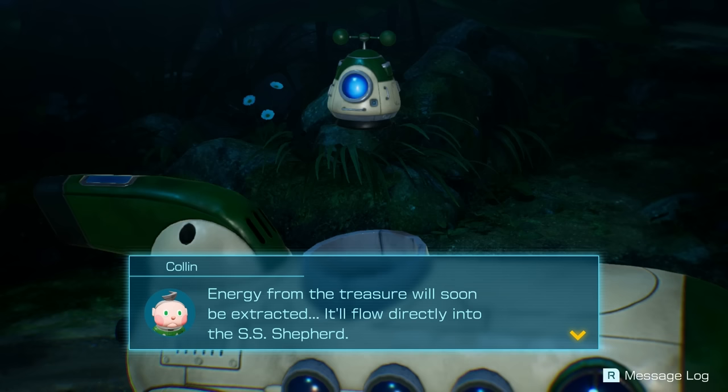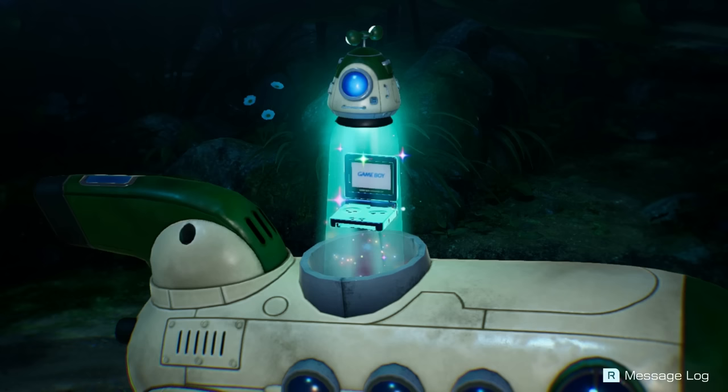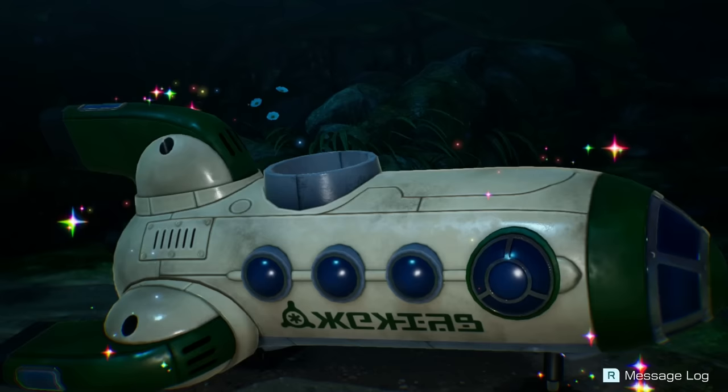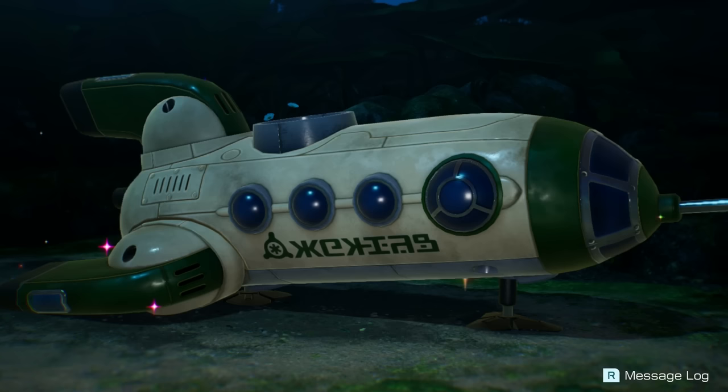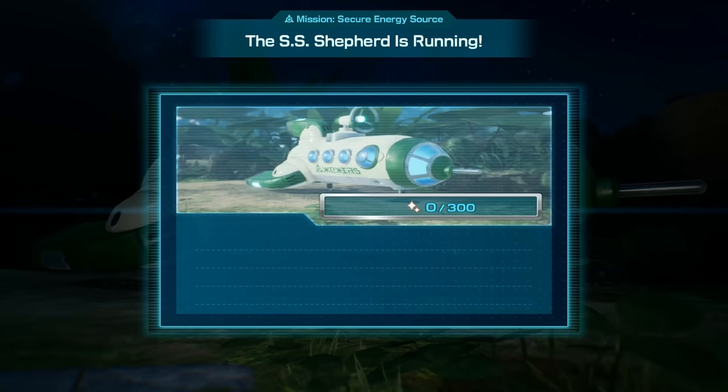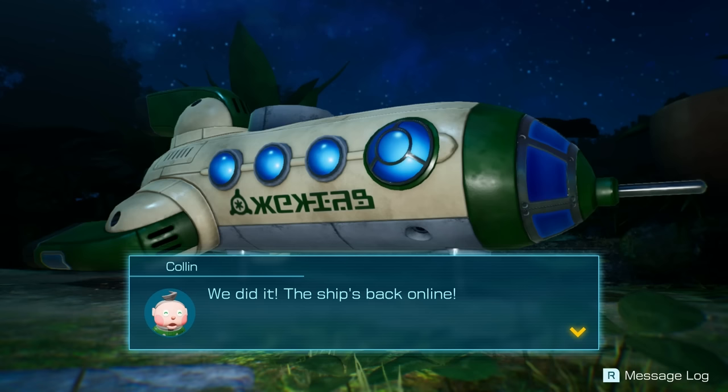Energy from the treasure will soon be extracted — it'll flow directly into the SS Shepard. And a little bitty fork. Whatever two-pronged fork is called — I don't know the official term. Is it good? It seems to be... good. The SS Shepard is running — we got all 300. We restarted the SS Shepard using the sparklyum extracted from the treasure. The ship's back online.